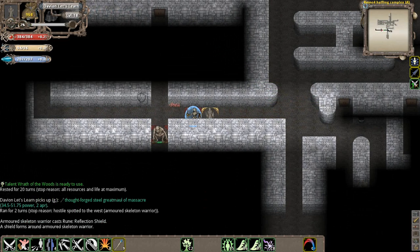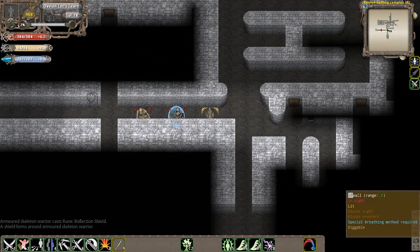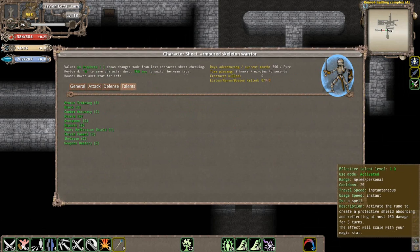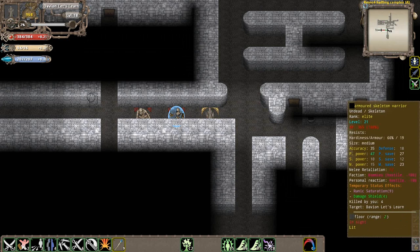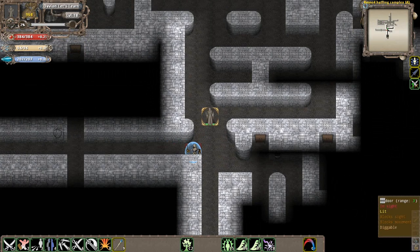There's another one of these guys over here - we'll let him get close and let that damage shield go off. I'll note that he actually used the reflection shield, which is kind of different. The reflection shield activates a rune to create a protective shield absorbing and reflecting at most 150 damage. It basically reflects 150% of the damage he takes back at me, so if I hit him with 150 damage that would go right back at me instead of him and he wouldn't take any damage. It's a very dangerous rune to hit this guy with, so we want to avoid hitting him until it goes off.